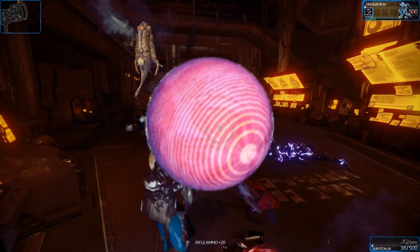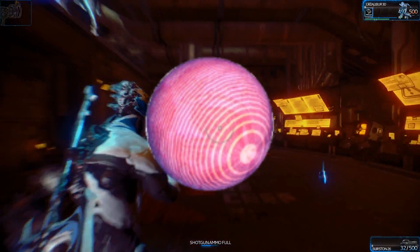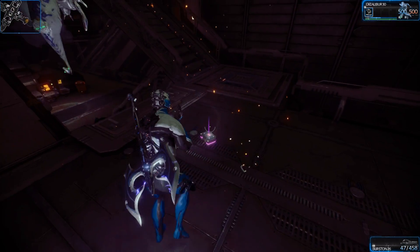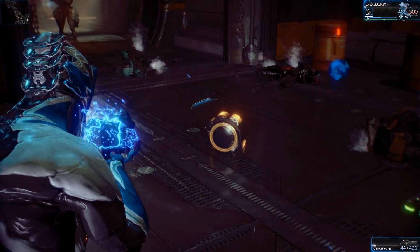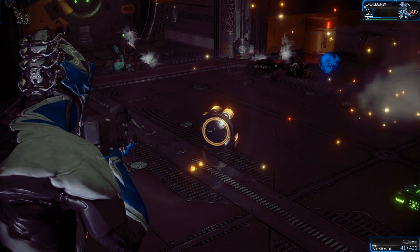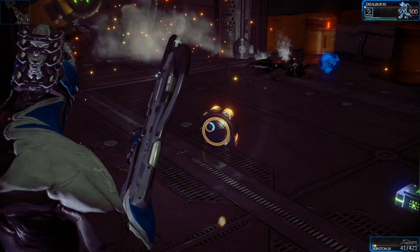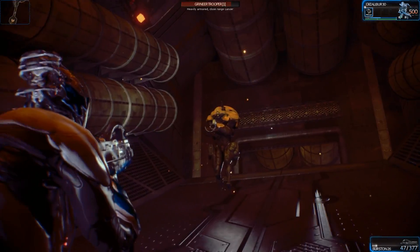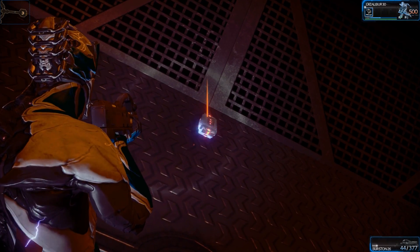Blueprints typically drop off bosses, but if you see one make sure you pick it up. That is rifle ammunition. That is sniper ammunition. That is shotgun ammunition. That is a resource pick-up — you want to pick these up because you use these resources to build weapons and Warframes and all kinds of magical stuff. This is pistol ammunition.